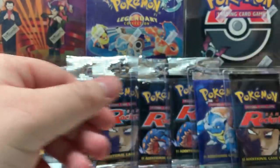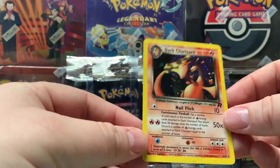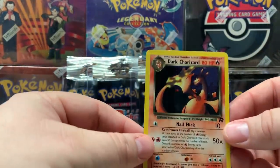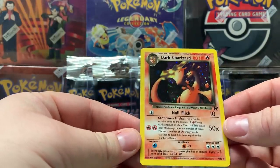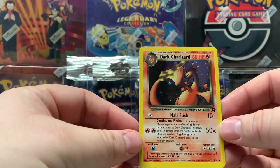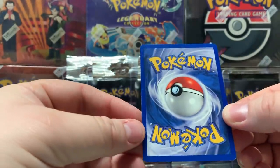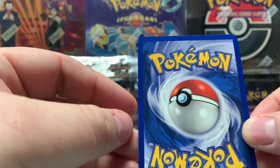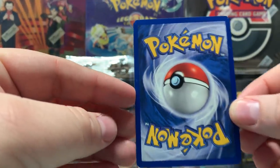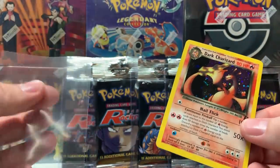So we got Professor Oak's Revenge and energy. We thought these might have been light packs but we just pulled a Dark Charizard! The centering on it looks pretty good — it is slightly shifted to the right just a tad but I don't think it's that big of a deal. There are a little bit of dots on the back, but everything else looks pretty good.